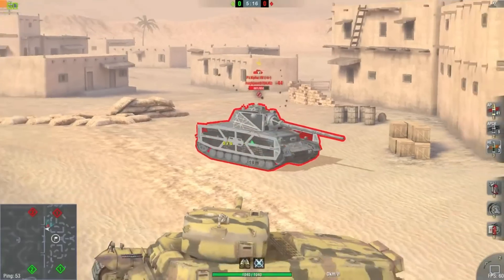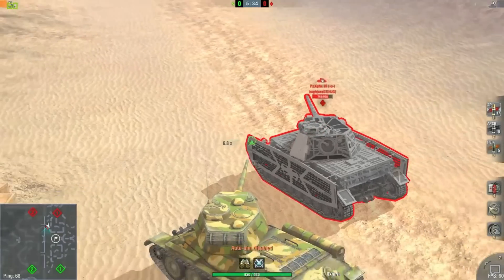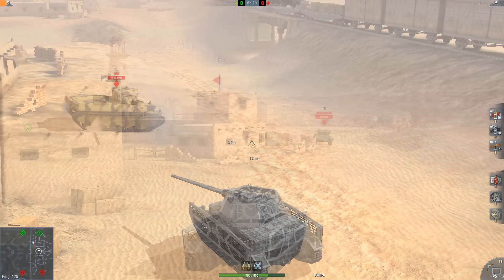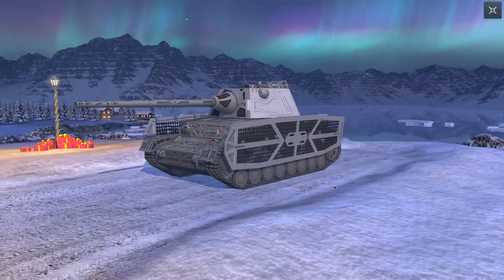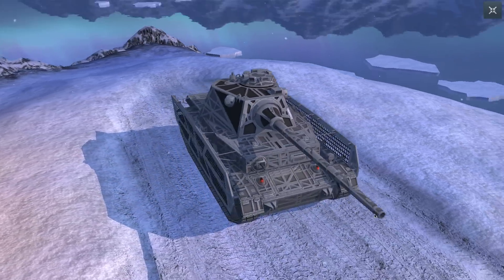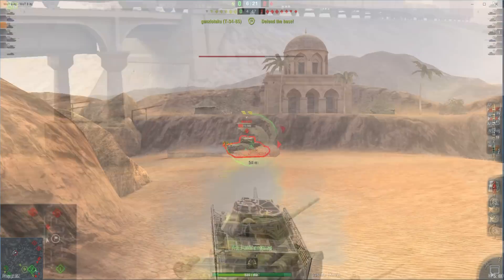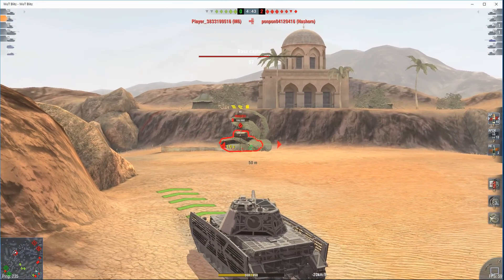Likewise, some other common tanks at tier 6 also have their HE rendered null and void by these side skirts. Your hull armor will not stand up to the regular AP rounds of most tier 6s either, so try and avoid exposing your hull if at all possible. The turret is quite good with a 120-60-60 armor distribution across all surfaces with some decent sloping. Still, there are tier 6 guns that will penetrate you, so combine rapid forward and back movements with the turret turning left and right slightly to give an extra chance at a bounce.